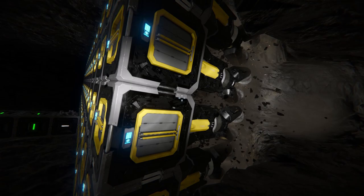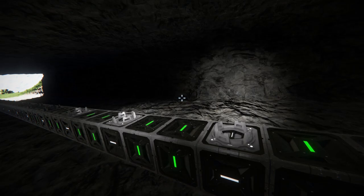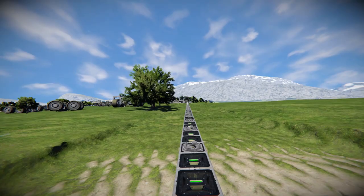I made this 15 by 5 drill wall to make a tunnel for my rover. It uses two grids — there's a base station which is attached to the earth for stability, and the extended grid which is attached by pistons and merge blocks.